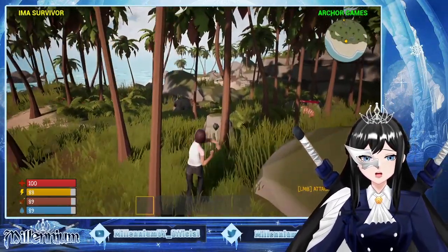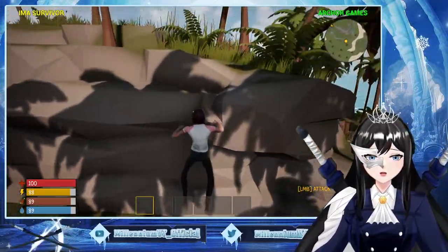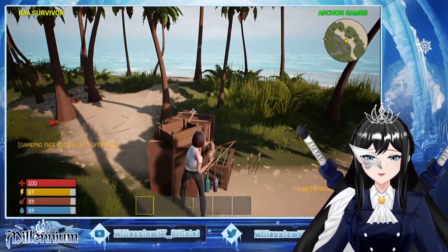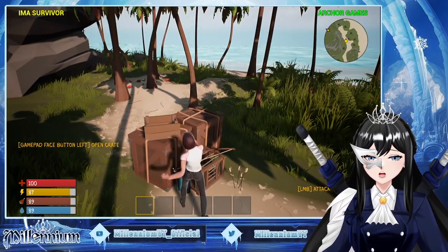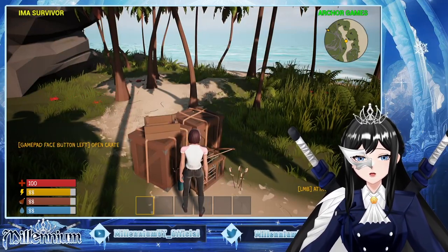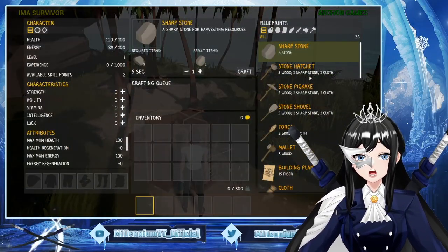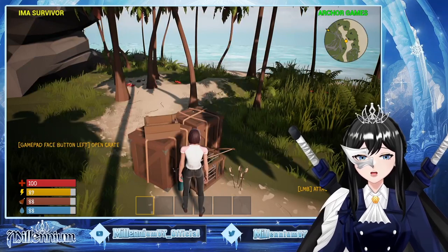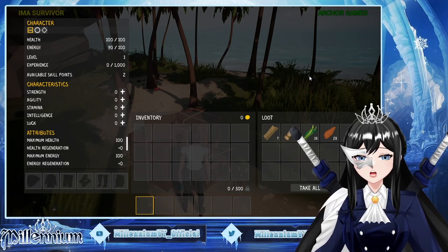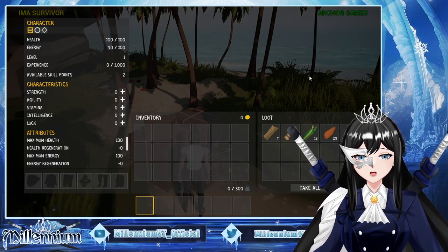Okay, our goal is just to explore the island. Let's see what else is here — can we climb? Open the crate, enter — nope, that's chat. Let's see — oh, P brings the menu. O, I — I is inventory. U, Y, T, E — E is character. R — how do I exit? What is happening? I clicked a button, I know I clicked a button.